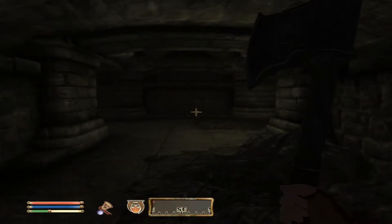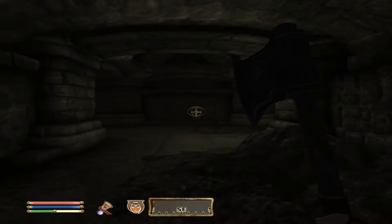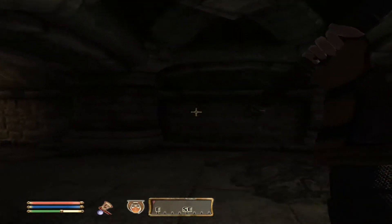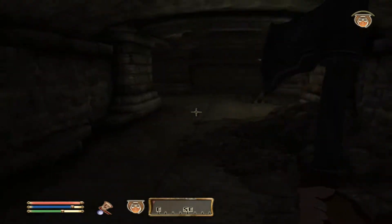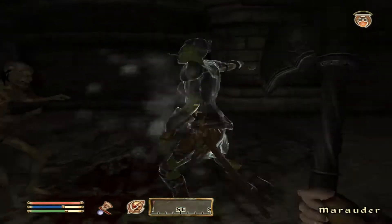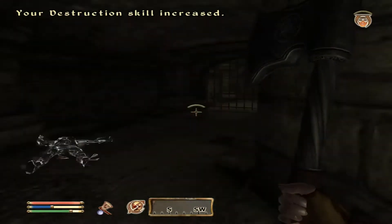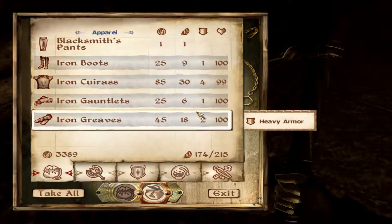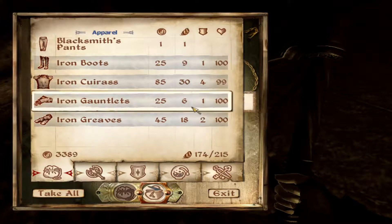Oh there's a person here. I don't know why I'm sneaking. "Your presence here will not be tolerated." That was easy — I thought it was going to be a lot harder.